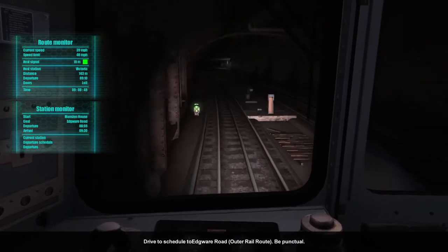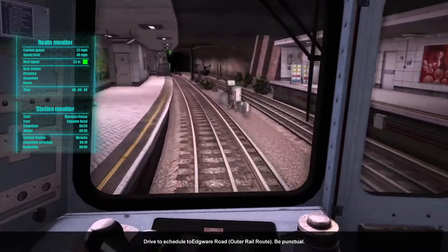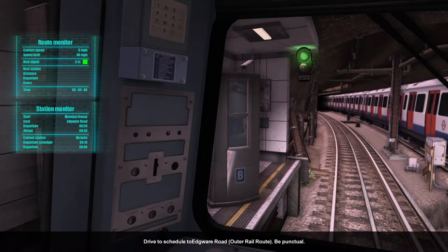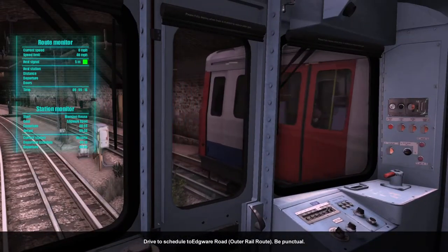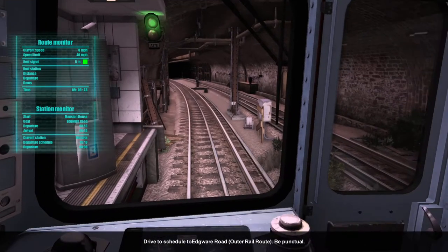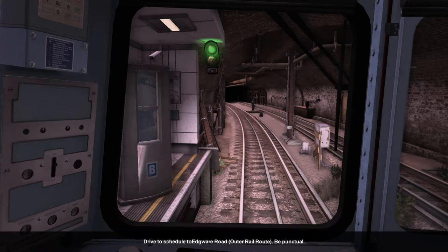The next station is Victoria — change for the Victoria Line and National Rail services. The Circle Line does get more out in the open as you go further around. It is a sub-surface line, not a proper deep-level underground. We're a bit early at Victoria — about 15 seconds. I can't save a scenario unfortunately — there's no mid-mission save.